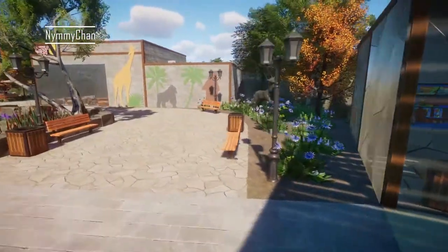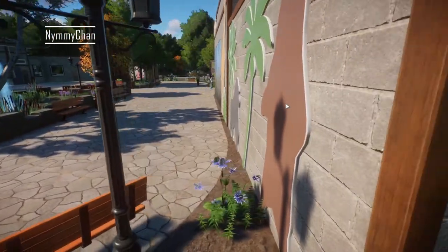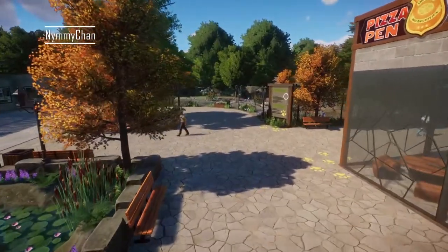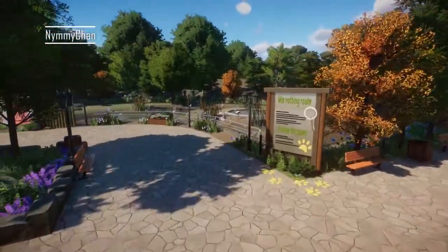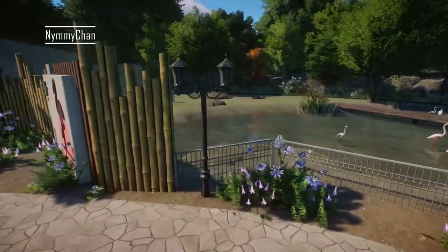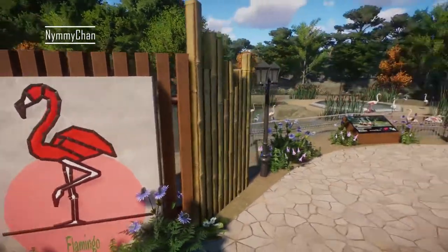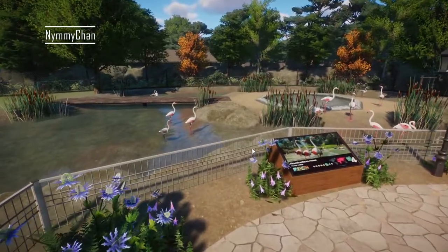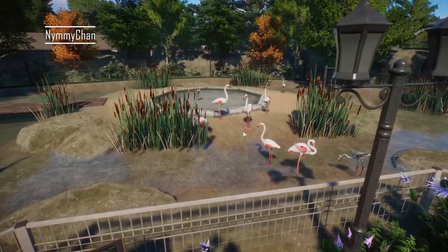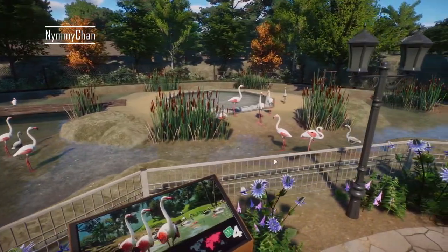I really like the separate signs placed inside the wall so they look like they were made there — very clever. Also, putting flamingos at the start of your zoo is a really smart choice. Flamingos, like capuchin monkeys or penguins, are really loud, so if you place them near the entrance, people can hear them from behind and will come join your zoo, attracted by the animal sounds. That's actually true!